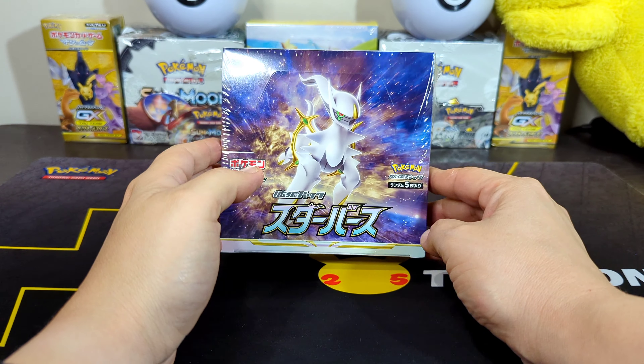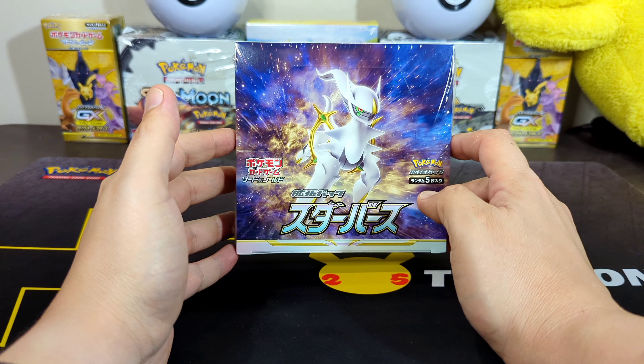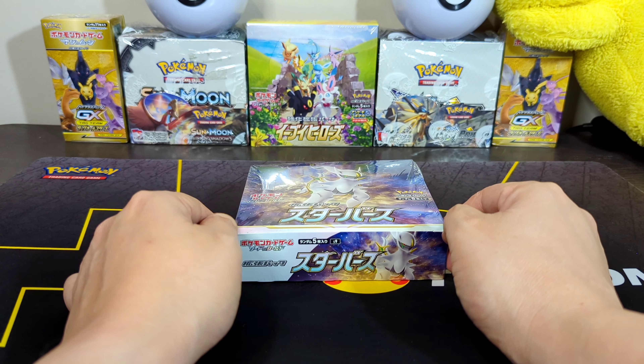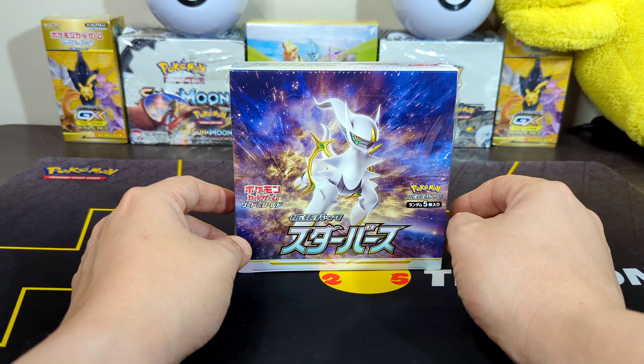What is going on everyone? It's Moose De Luce again. Today we got ourselves Starbirth, which is coming up next month in America — it will be called Brilliant Stars. This just came out in Japan, so let's break it open. Hopefully we get ourselves a god, a gold Arceus, and also a gold Charizard. There is a new version of cards: V-Star. Let's crack it open and see what we get.